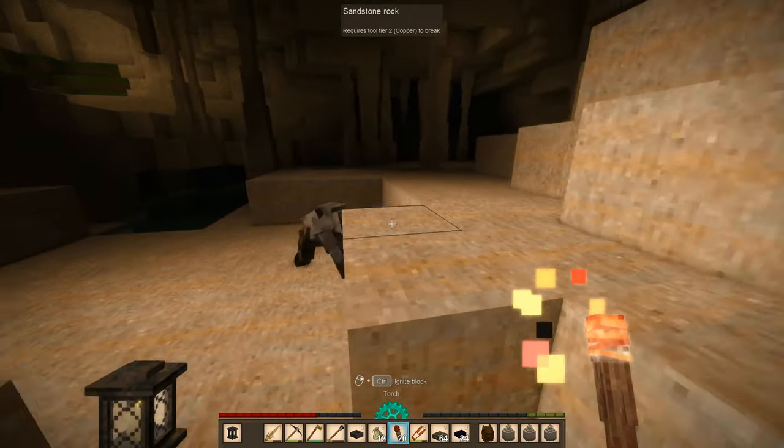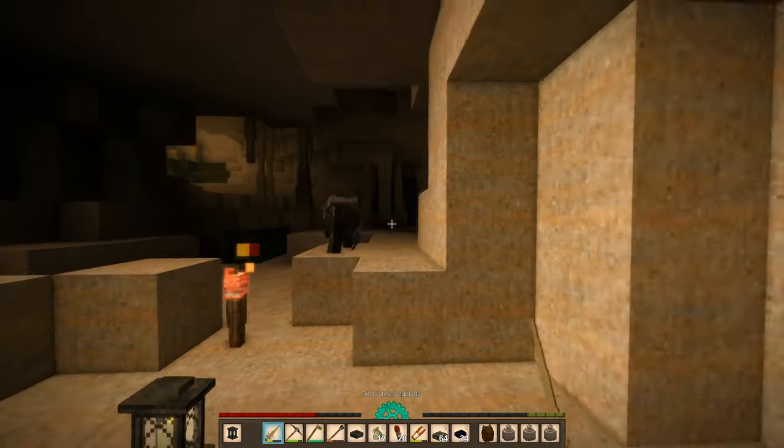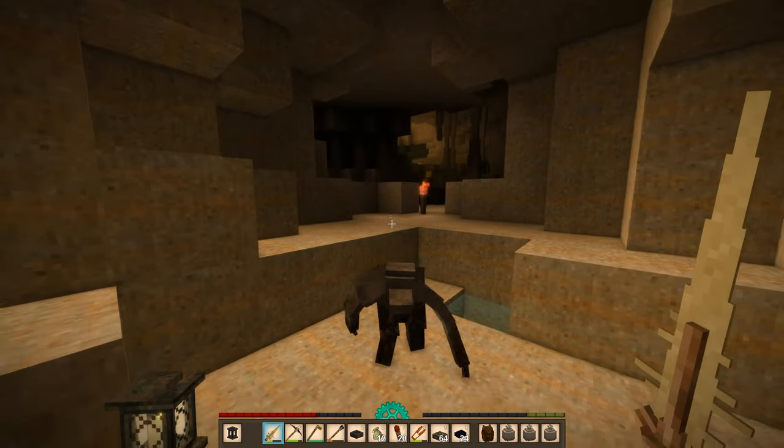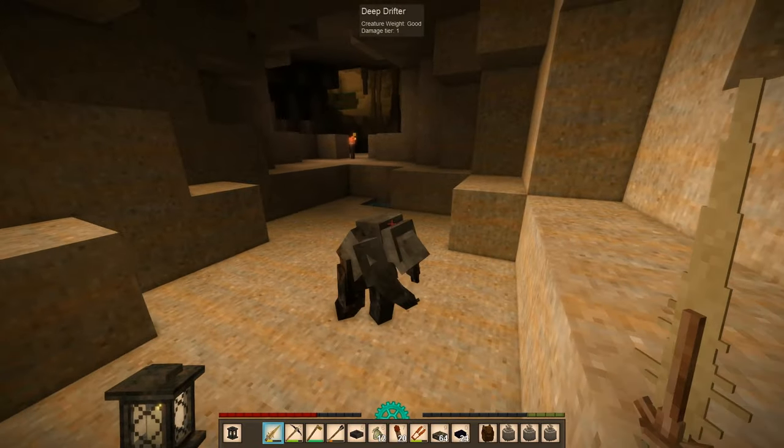There are drifters over there — I just barely saw them, so I have to be careful. I probably should have put torches further down; in fact I should do that right now. Yeah, I see you creeping around. Oh, there are two of you.